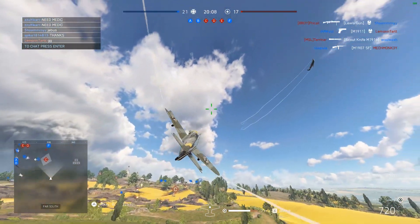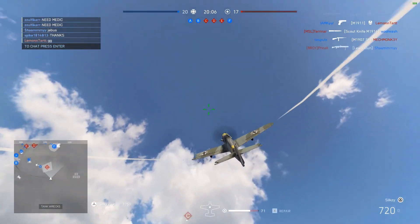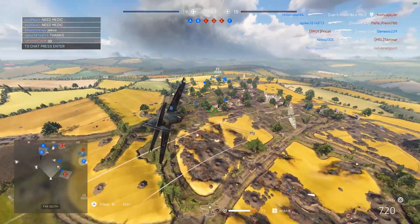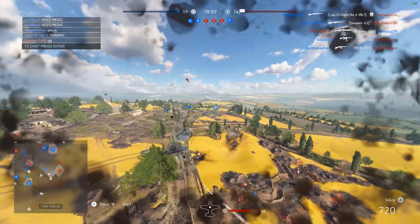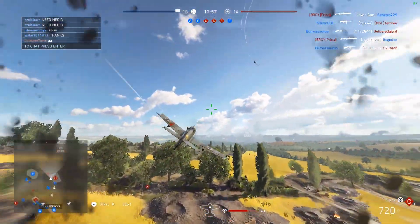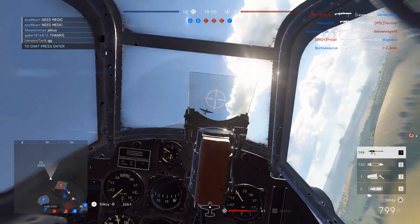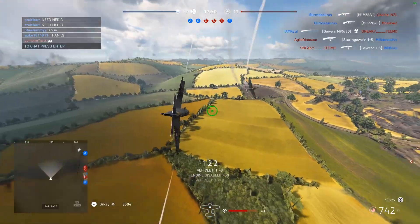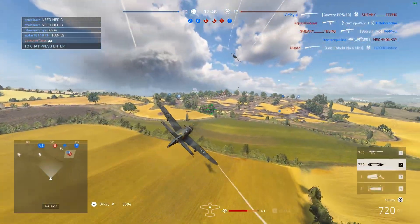I see him go up so I hook in that way, but he does turn towards me to counter it. I notice him looping around so I try to scissor up into his loop. I get this and now I'm behind him. I play with the low yo-yo angle and get some easy shots in. After this point his plane is basically disabled and he gives me the kill.